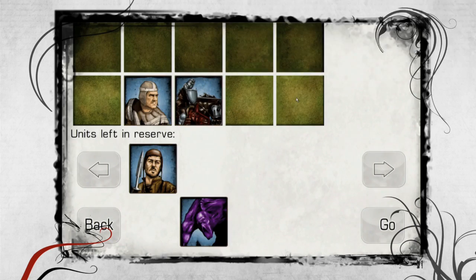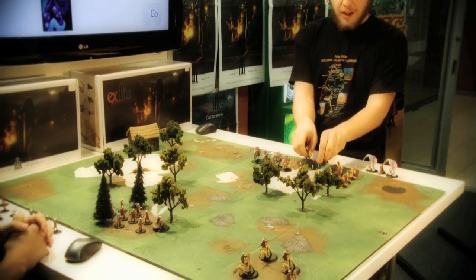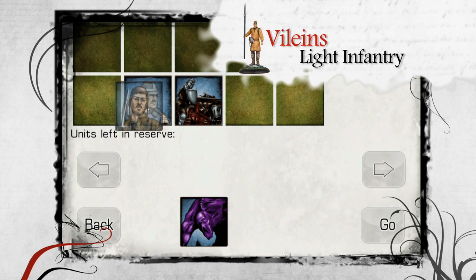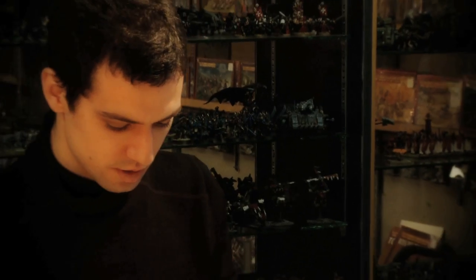The order of deployment is therefore an important part of the strategy. Another major aspect to consider is the presence of terrain features on the battlefield. Obstacles protect from enemy fire and charges. In wooded areas, there can only be two units per square, and the cavalry charge bonus is cancelled.